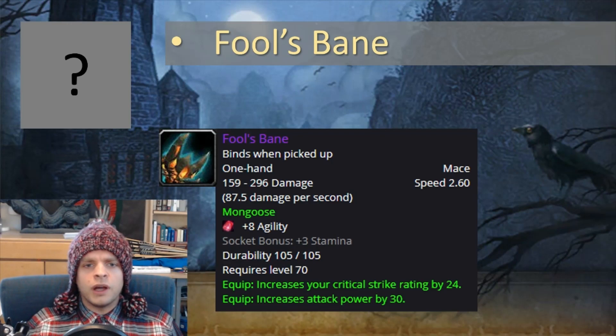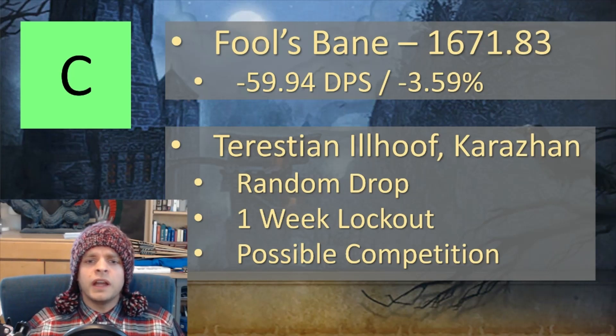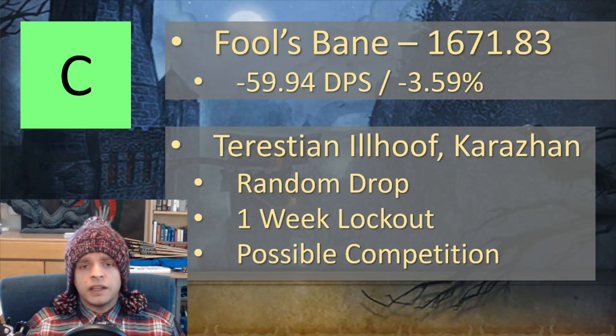Fool's Bane is the first one up. This is a solid C tier weapon, coming in at about 3.59% worse than the best option. It comes from Terestian Illhoof in Karazhan — a random drop off that boss that you get one chance at per week. You might have to roll against someone else for it. You could get lucky and get it very early, but it's not a reliable weapon to try to get.